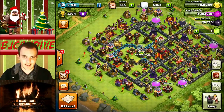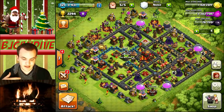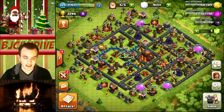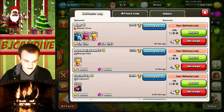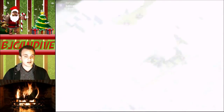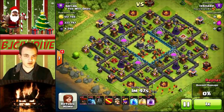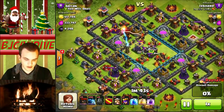Before we begin our second attack, I went ahead and changed around my base. As you can see, I made it more of a trophy base just because I want to expedite the process of getting to Champions with GoWeeWee, because I'm kind of excited to move on to another attack strategy. My defense has been losing a bunch, but I actually won this one, which was pretty funny. So I'm going to show you guys this defense really quick.